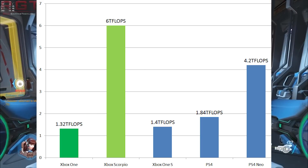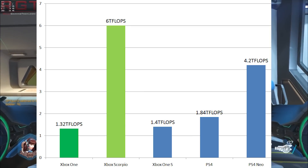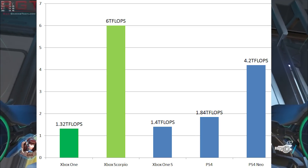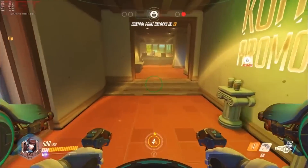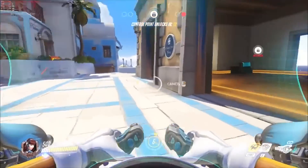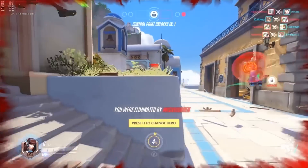The Xbox One S is 1.4 TFLOPs compared to the PS4's 1.84 TFLOPs. The Neo has 4.2 TFLOPs, and the Scorpio dominates everything at 6.0 TFLOPs. These are not theoretical numbers — they've been confirmed. The Neo's 4.2 TFLOPs comes from developer leaks rather than an official Sony announcement, but Microsoft has released trailers confirming the Scorpio's 6 TFLOPs. The Xbox One S and Xbox One have roughly 80 GFLOPs between them.